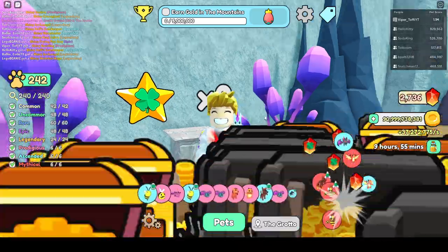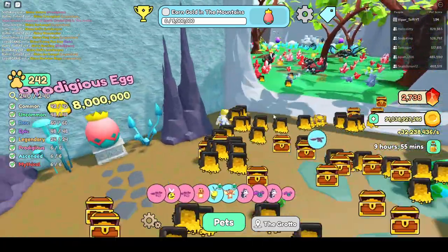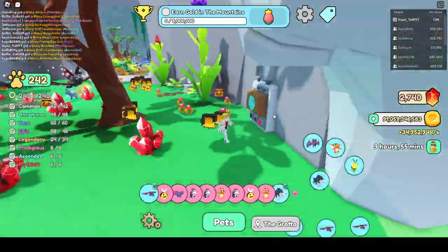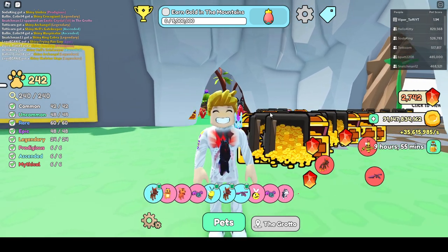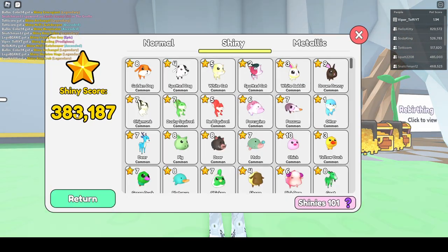This is helping tremendously on how to get shiny skins. In total, if you add all of these things together, I'm getting a drop rate of 1 in 414 instead of 1 in 1000. This is basically all that you need to know to how to hunt those shiny skins and get more. How many shiny skins do I have? Let us go in and check. At the moment I have a score of 383,000. I'm not the one with the most, but let us see the different skins I have.